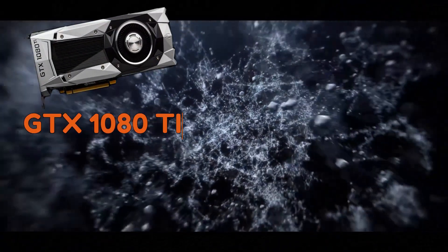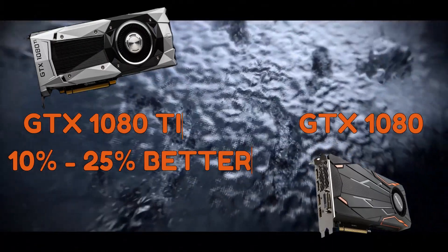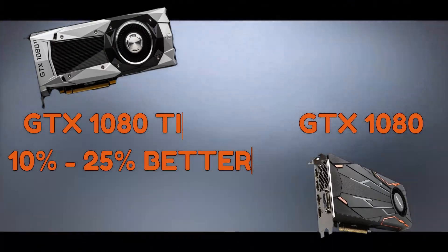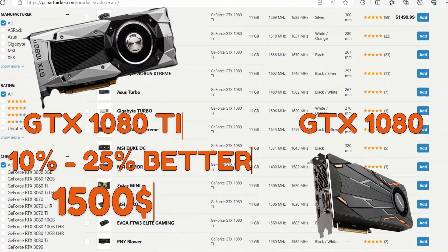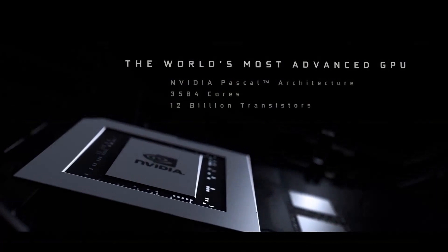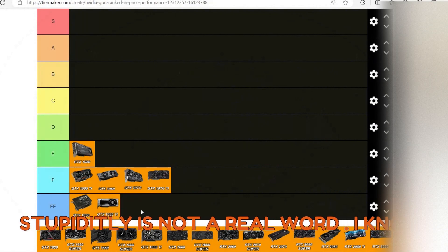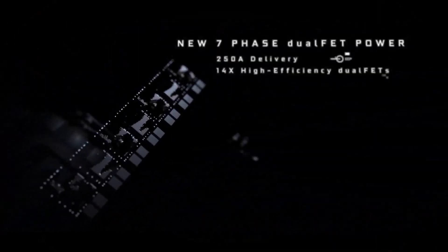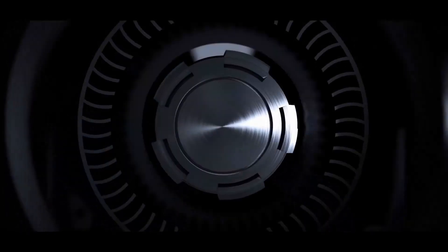The GTX 1080 Ti is 10 to 25% better at gaming compared to the normal 1080. Can you believe that? And you can get that for the low, low price of $1,500. I just found a couple of 1080 Tis, and they are stupidly priced. FF tier, because why would anyone with common sense buy this? And without wasting even more of your time, let's move on to the 16 series.